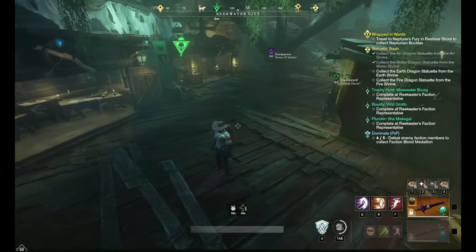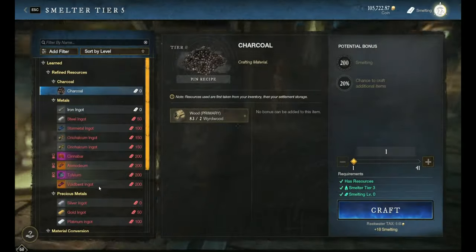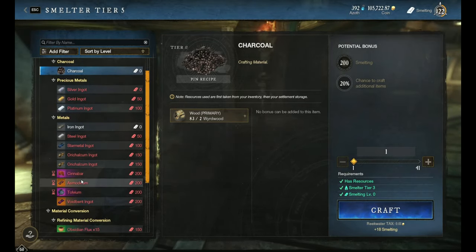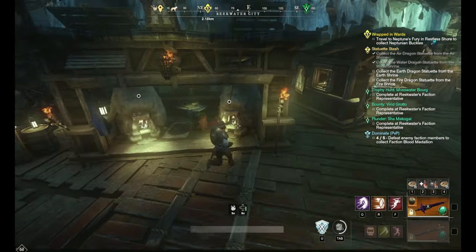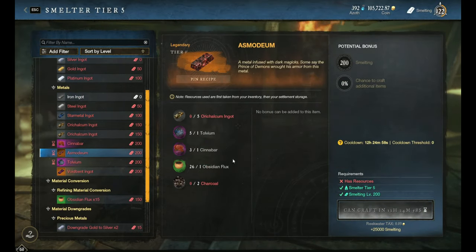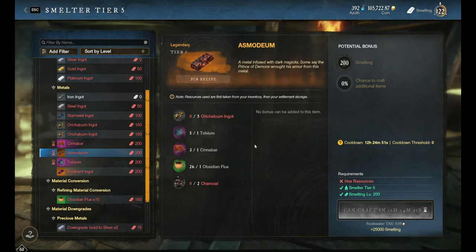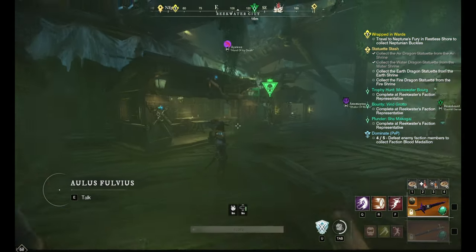Before we go further, make sure you do your daily cooldowns. Especially get your smelting, weaving, and leatherworking all the way to 200, because you can make money just from crafting those items. Put in buy orders for each of your materials if you don't have them, then craft — it's almost always going to be a net profit.